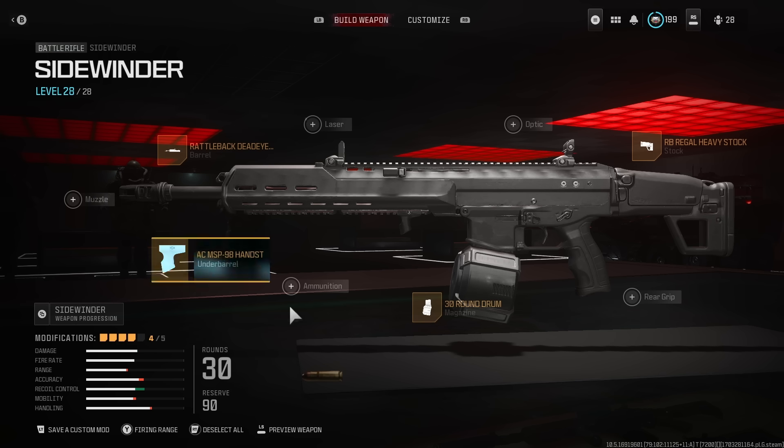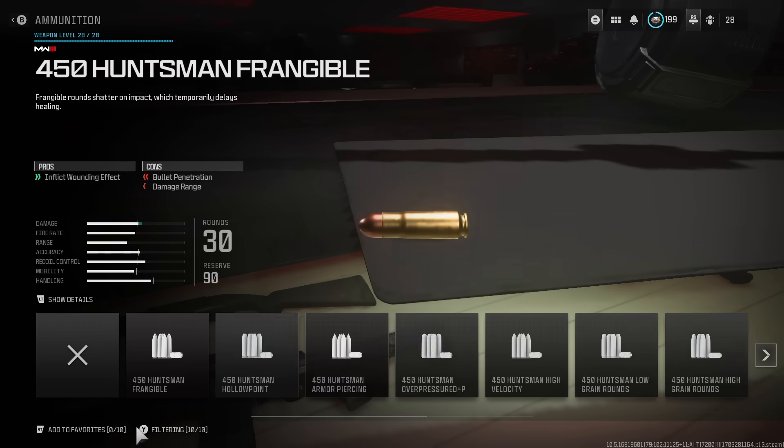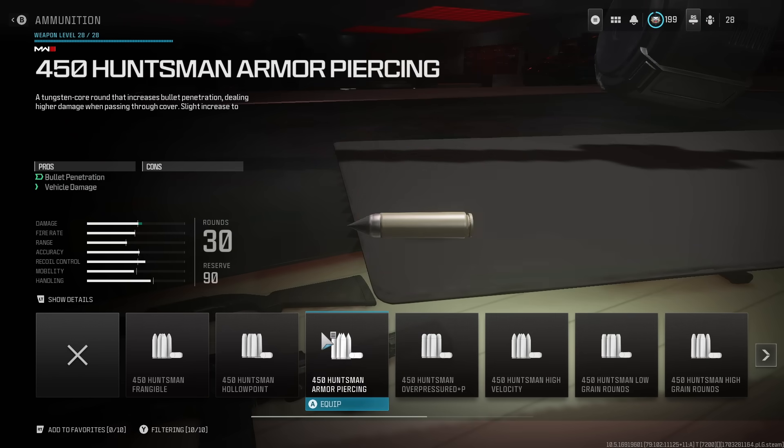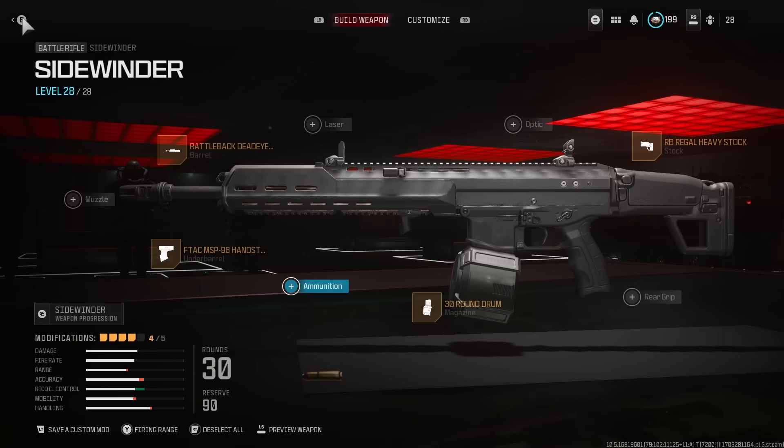There are only four attachments, so you can add one however you want — either an optic or a rear grip. You can also throw on some ammo to increase a little bit of damage, which sometimes works and sometimes doesn't. That's up to you, but this is the base build you want to be running with this weapon.